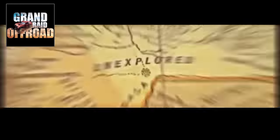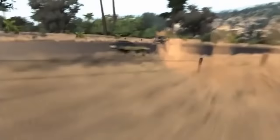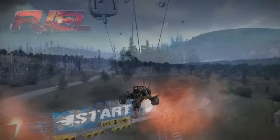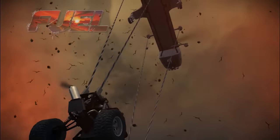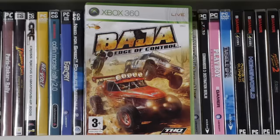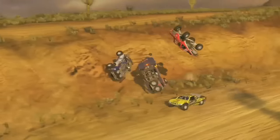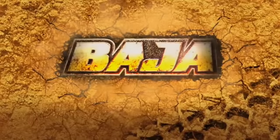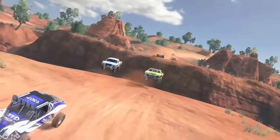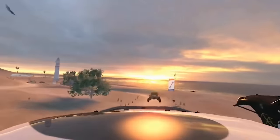In 2005, French developer Asobo Studio was working on something big — Grand Raid Off-Road. But as part of a publishing deal with Codemasters, they ended up transforming the code into what we know today as Fuel. If you haven't watched my thoughts about it, just click on the rectangle. But if you're eager for some desert racing, you'll be much more satisfied with 2XL's Baja: Edge of Control, only on Xbox 360 and PS3. It was developed by the same team that brought Motocross Madness 1 and 2, and MX vs ATV Unleashed.